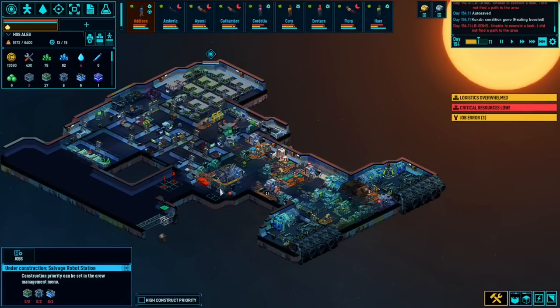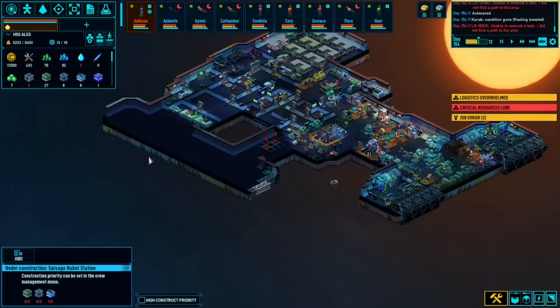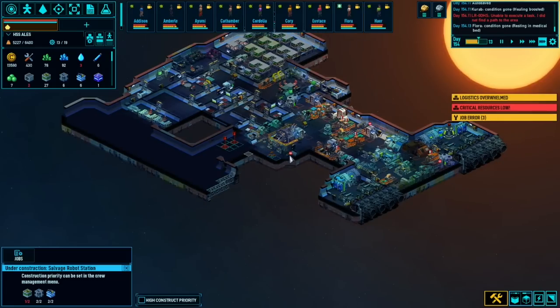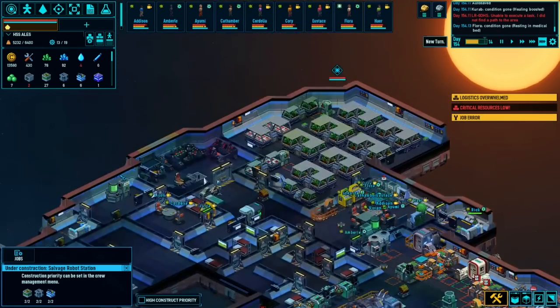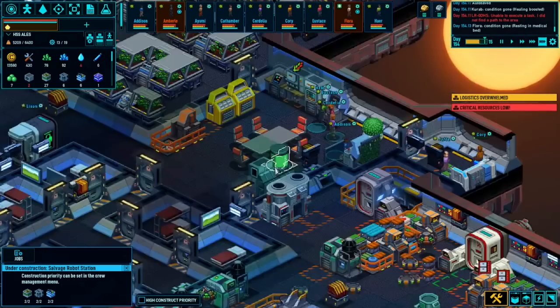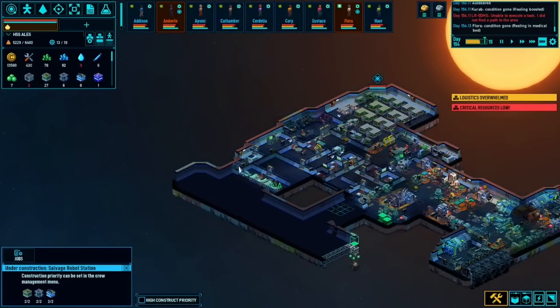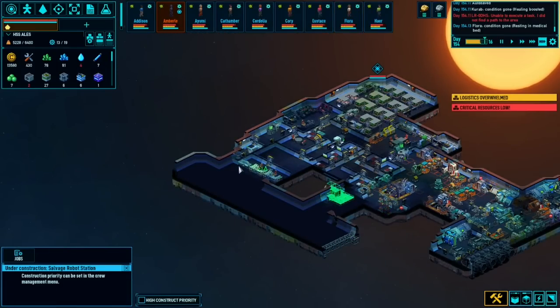And then I could start coming up with a design from there. Flora is resting in the medical bed - she might have her IV now. Yes, she does. We need a proper medical area. The rest area is probably not big enough now, but that's okay. We'll move that as well and then get into here. Let's make that a high priority - somebody come over there and do that.